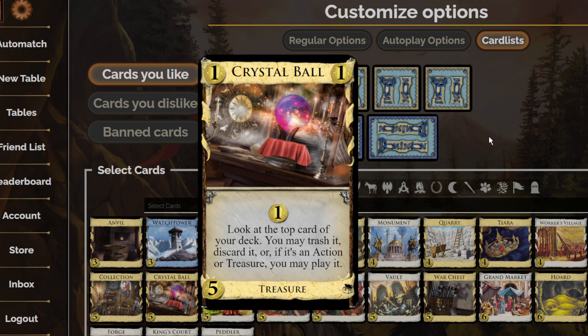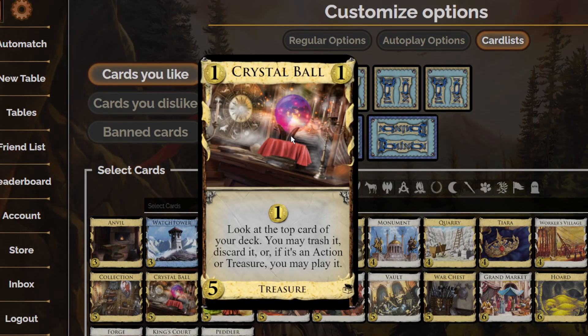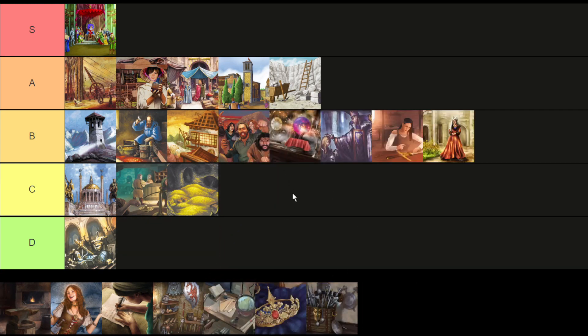You'd have to get pretty lucky to hit something you want to trash at the point when you could afford Crystal Ball. Doing the trash effect is probably one of the least cost-efficient things it can do. You probably want to be playing treasures with Crystal Ball since it's your buy phase. There are some actions that are nice to play in the buy phase, but a lot you don't want — like Worker's Village. So I think it's going to be fairly situational, and one of the biggest problems is it costing five and competing with a lot of other strong cards, so it's going to end up getting skipped a fair amount. I would maybe rank it below Magnate, but that's not where it ended up — it was ranked above Bishop. I think that's wrong, but that's where Crystal Ball is for now.